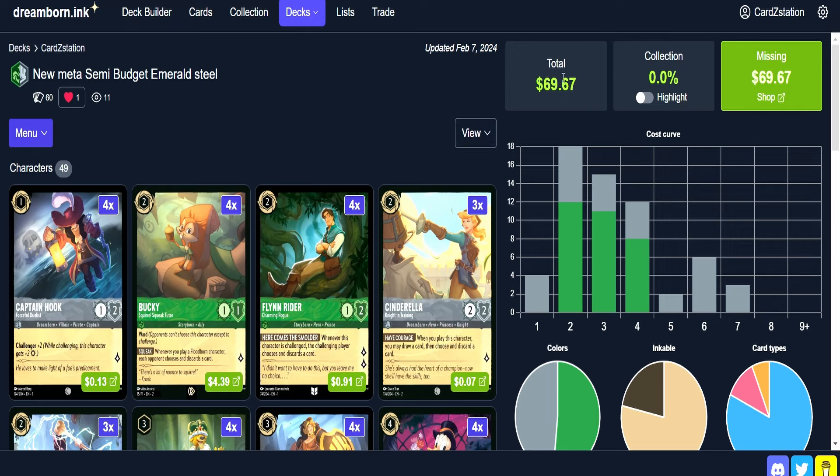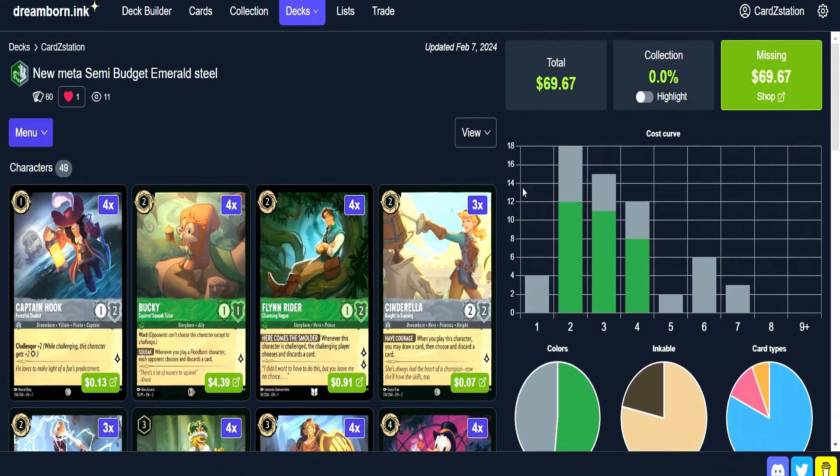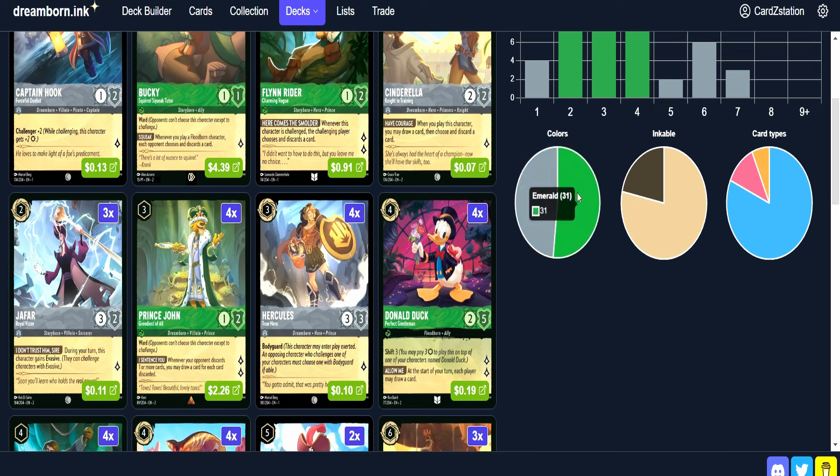Looking at the breakdown on Dreamborn, the deck cost total is $69.67. The most expensive card is Tinkerbell, running about $9.64 currently — we only have 3 of her to keep the cost down. You could put 4 in there, or if you only have 1 or 2, put in an extra Hercules. We have 29 steel characters and 31 emerald. We only have 13 non-inkable cards, which is great — we're not going to be stuck with a lot of non-inkables in our opening hand. 13 is safe. We have 47 inkable cards, 49 characters, 4 actions, and 7 songs.